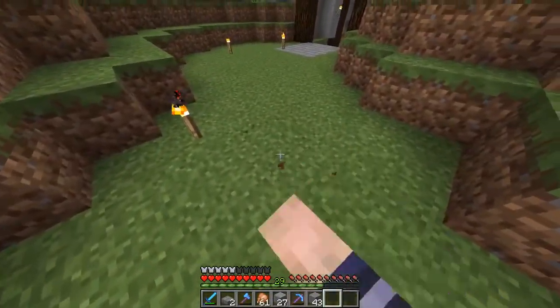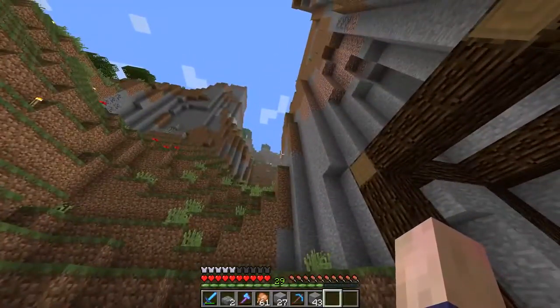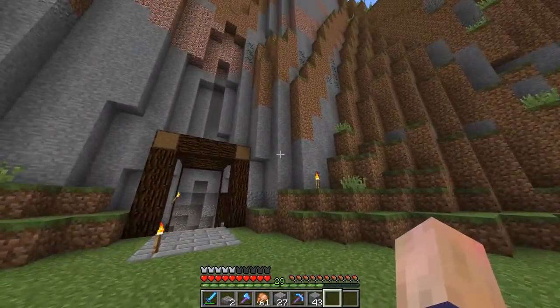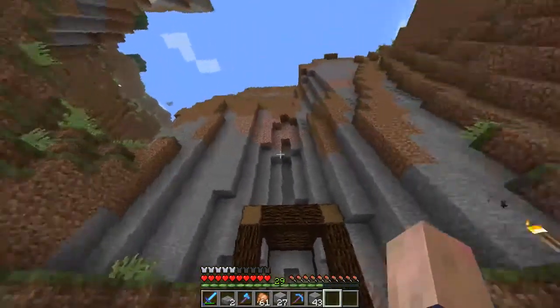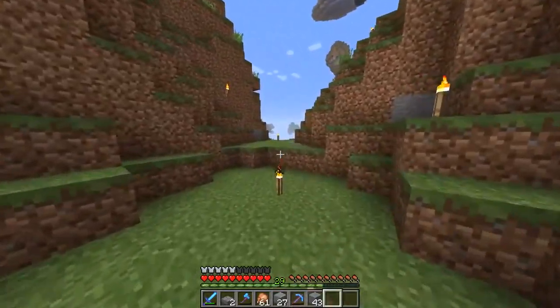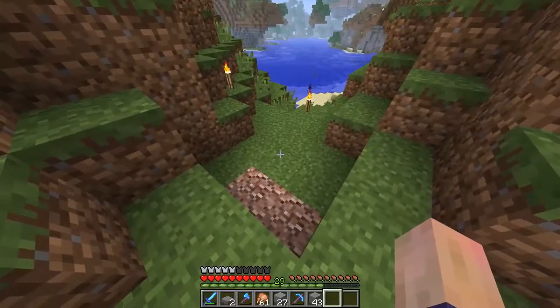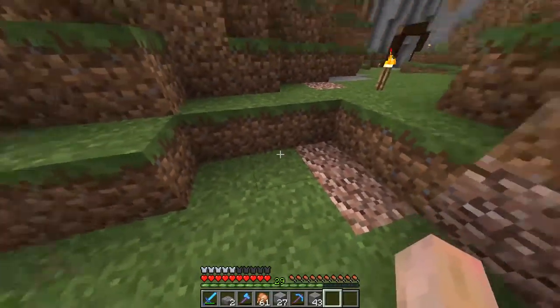I've pretty much done all I can do this episode. I've come through here and lowered this path as low as I can get it. I'm going to plan on building at least something like a gravel path on the way to here and maybe make this entrance a little more extravagant — like something was here, you know. It's really begging for it honestly.